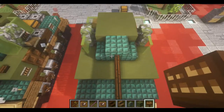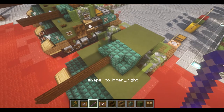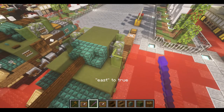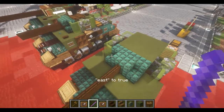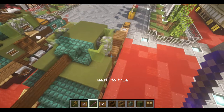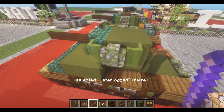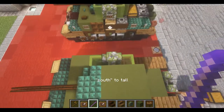Moving on, we can debug the other terrain blocks here. Most importantly, starting with these stairs — we're going to have them shaped on the right with an inner left. We're then going to have these signs facing towards the stairs. So this side is true, this side is going to be west. And there we go — we're going to have a little quality control here: north and south set to tall, just like so.